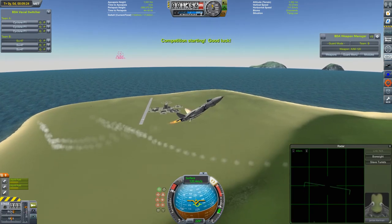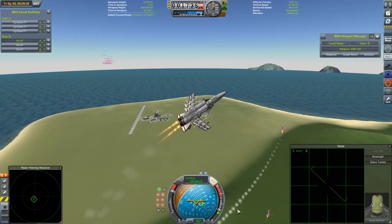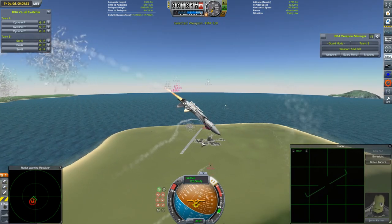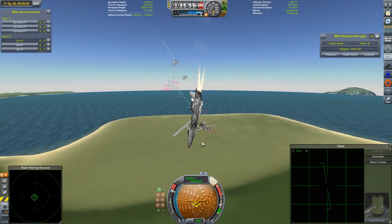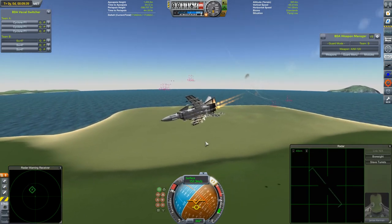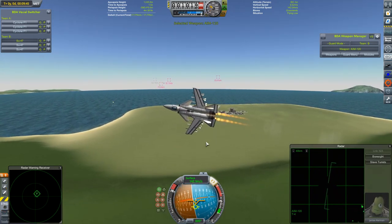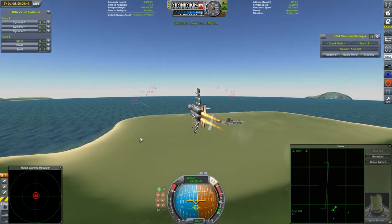And it begins. The SU-47 is not the most manoeuvrable craft I've ever built, but that kind of happens when you try to build real-life aircraft. I wasn't quite sure what the proper loadout on an SU-47 is supposed to be — they never actually entered production as a combat aircraft — so I've just given them one of my own standard armaments, hoping that will do the job. Janlus Kerman here in the lead SU-47 finally gets a missile away before turning to dodge.